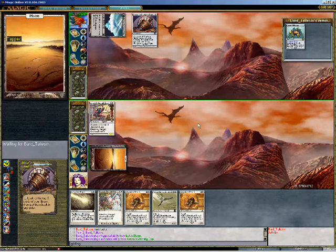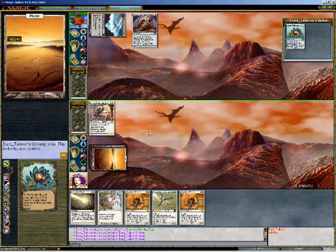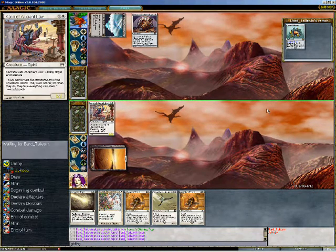Lotus Bloom's doing something — he's stacking Sensei's Divining Top in response. That's always a good idea. You want to stack Sensei's Divining Top in weird ways because then you can look at cards and then draw. I'm not sure exactly how it works, but I saw on the Pro Tour that if you stack it some way you can do something.